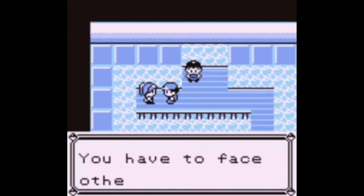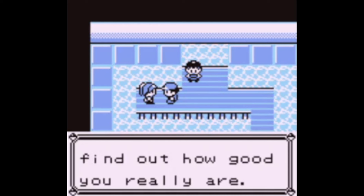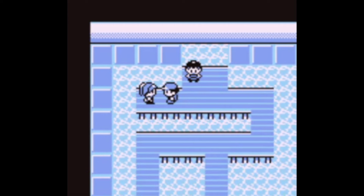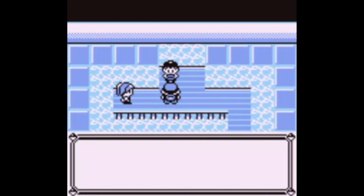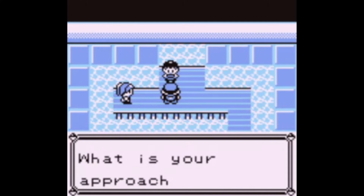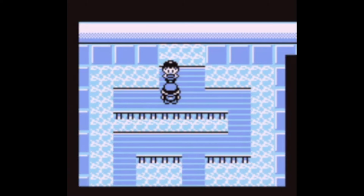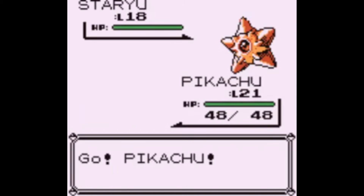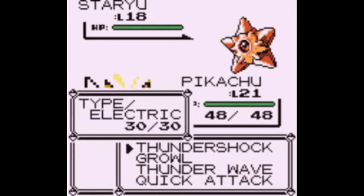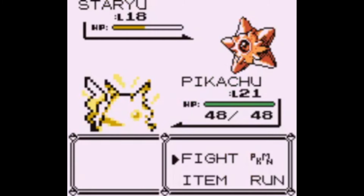Do yourself a huge favor and make sure you have not fought this trainer yet, because normally you wouldn't have - you can just walk up to Misty since she literally blocks you off. I fought her because you can get a Starmie using the long-range trainer glitch, and then for the out-of-bounds glitch talking to Misty requires getting a special Pokémon - like an unterminating Pokémon, like a super glitch Pokémon. I'll go into that more later, but the Pokémon we get from Misty is suitable for that - you just have to do it a certain way.